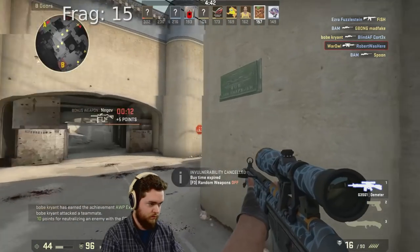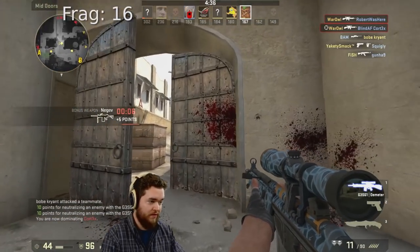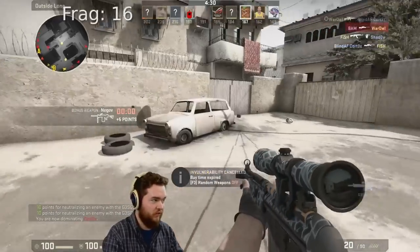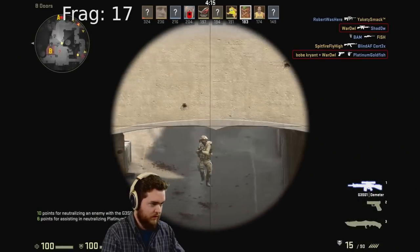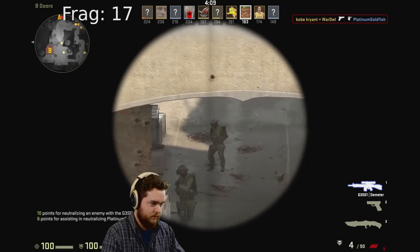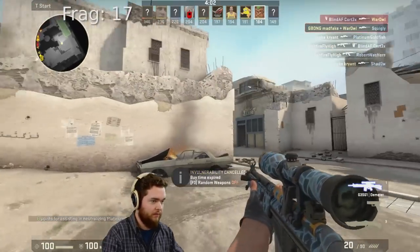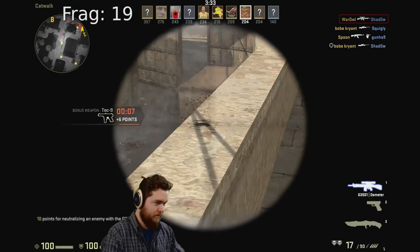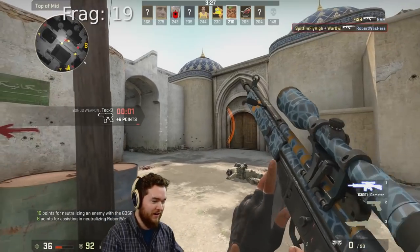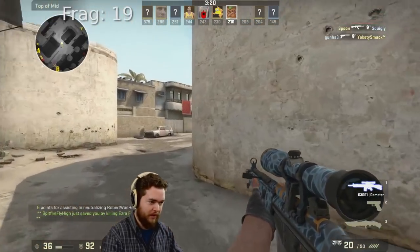I did not expect to be doing this well with a controller. Man, just little precise movements are so difficult. Double scope noob — what is he doing? How am I not killing these guys? I hit them each for 60 damage — lovely. There were three different guys there. I found the duck button. We got to un-scope here. Wow, that was the most console thing I've ever done.